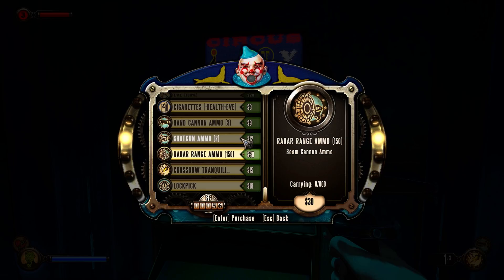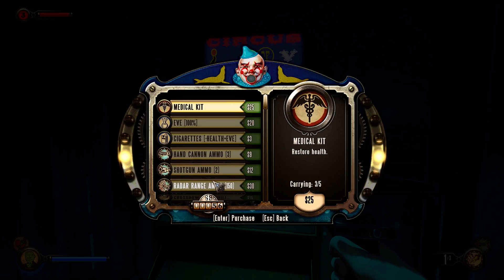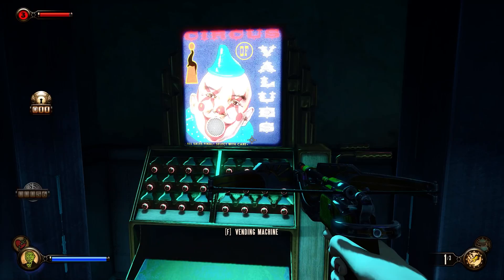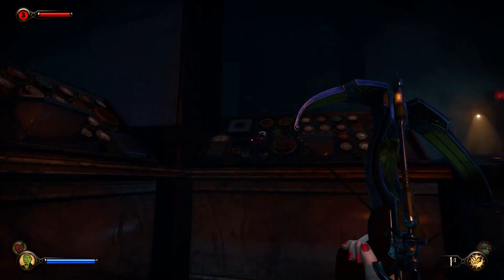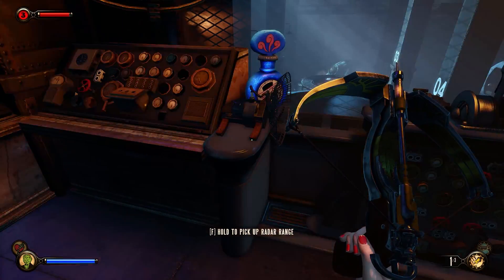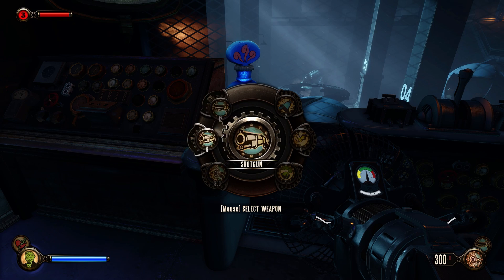I'm good on Eve. I'm good on ammo for the crossbow tranquilizer, which is the only thing I'm using. Good on health. Got three of five — don't need any of those, so let's just buy some lockpicks. I'd like to try hacking one of the turrets. I'm glad they seem to have brought back turret hacking, which was a real disappointment in the first episode — you could not hack turrets at all, you could only possess them. In the original Bioshock you could hack.